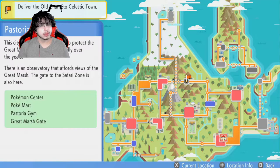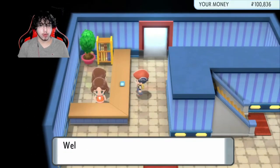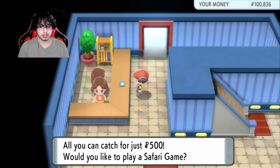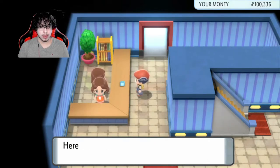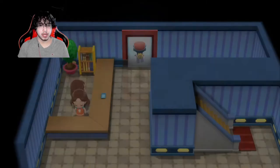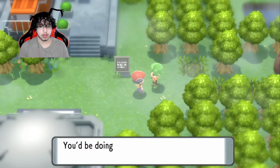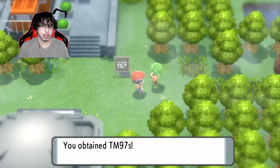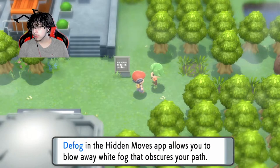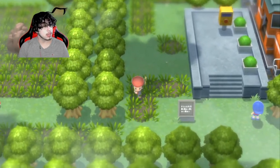I looked up that to get the actual Defog you have to go to Pastoria City and go to the safari zone. I don't know why the gym leader told us he was giving us Defog, or maybe he just said you can use Defog in the wild and I wasn't paying attention. But here we are — this is a little spin-off episode, safari zone type stuff. I talked to this guy and he said each one of these contains Defog. That's all we had to do.